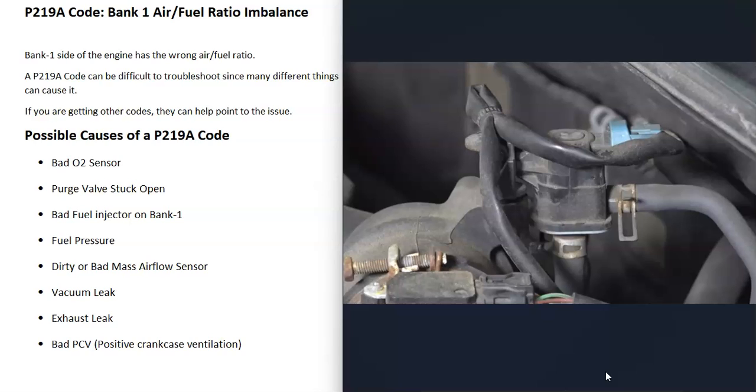The next possible cause is that the purge valve is stuck open. The purge valve is part of the EVAP system that takes gas vapors from the gas tank and feeds them back to the engine to be burnt off. If stuck open, gas vapors can constantly flood the engine. To test it, remove the hose going to the charcoal canister, unplug the harness, start the engine, and check for vacuum — if there is vacuum it means it's stuck open, because with the harness unplugged the computer can't signal it to open, so it should be closed.